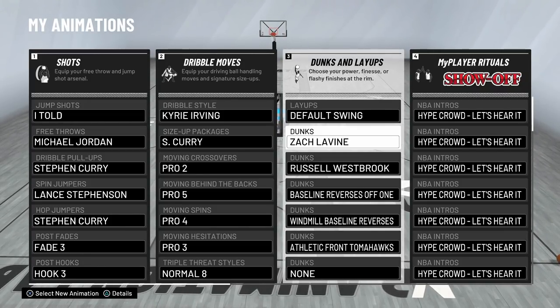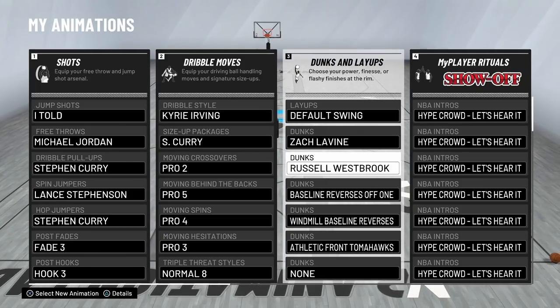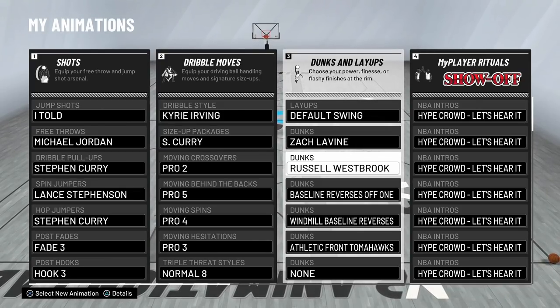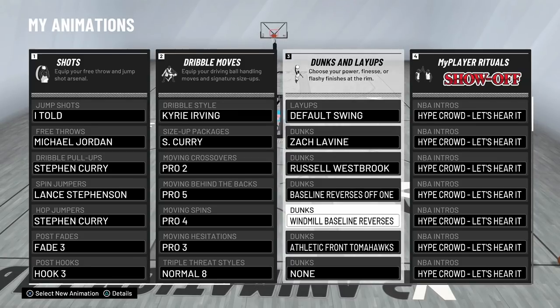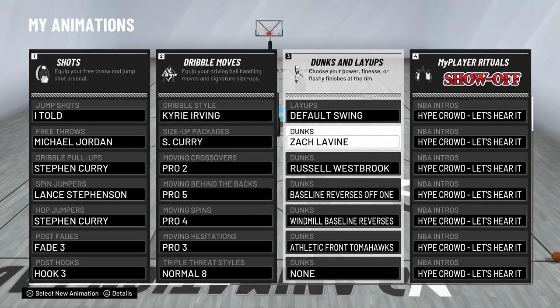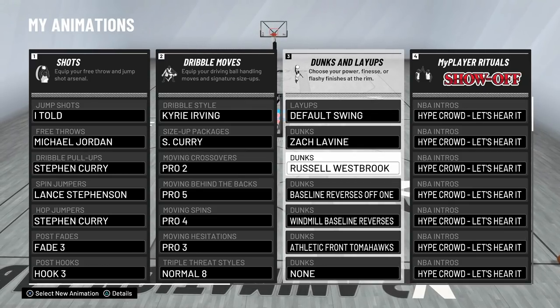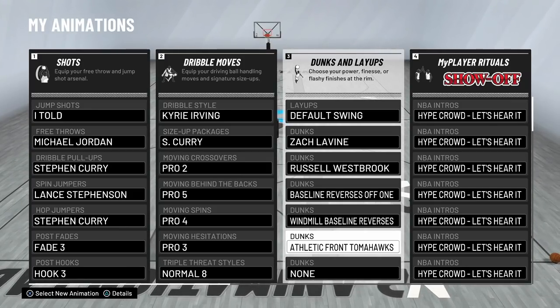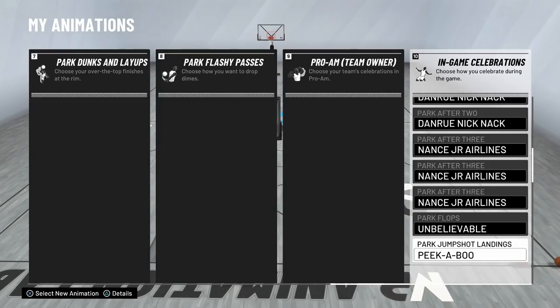For layups I have Default Swing - not Long Athlete - because it makes you take layups like a small forward, meaning you take better contact. For dunks I have Zach LaVine first because his tomahawks always result in a contact animation. I have Russell Westbrook because I use his two-hand dunk - the cockback snatchback - it looks aggressive and people move out of the way, giving you a flying animation to the rim. From the baseline I have Athletic Front Tomahawks as a backup if the LaVine doesn't trigger.